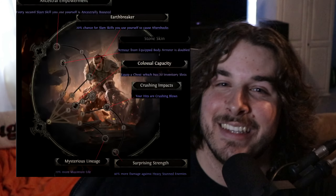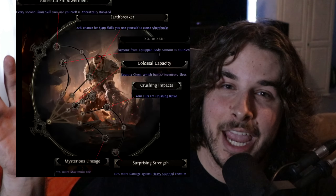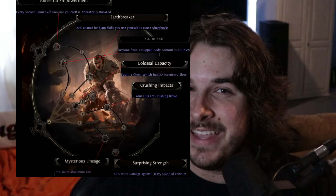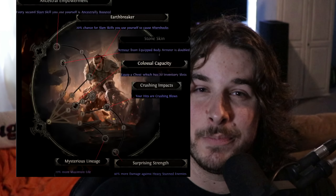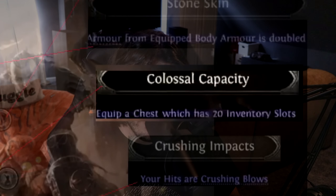For the Titan ascendancy itself, a lot of it revolves around slams with the aftershock mechanic and the ancestral boost, but you also get things like 20% more maximum life. And the best part to me - and I'm sure a lot of others - 20 extra inventory slots. The Titan ascendancy pretty much looks like a combination of all the current Marauder ascendancies: Juggernaut, Chieftain, a little bit of Berserker as well, with extra inventory space on top. That's a no-brainer choice.